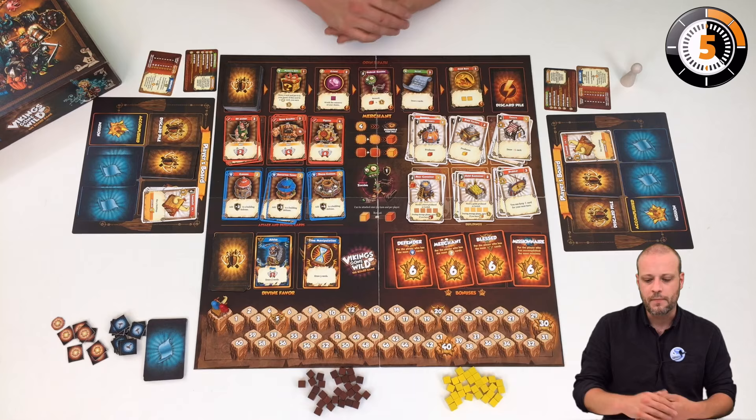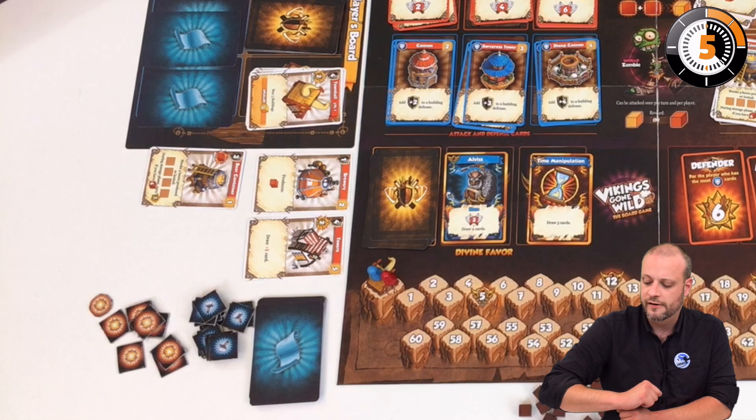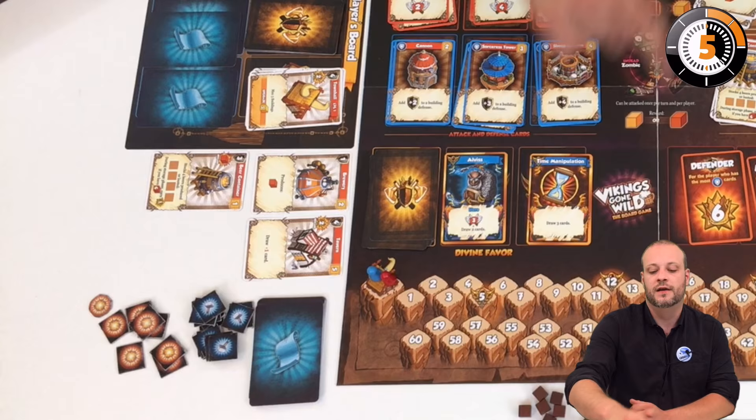For example, if I have this building, it means I'm able to draw one more card every turn thanks to the tavern. I produce one beer by default at the beginning of every turn thanks to the brewery, and I have a beer container that allows me to store up to four resource cubes of beer, which is this brown cube.